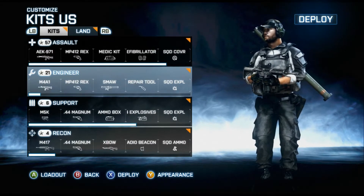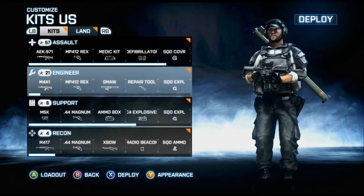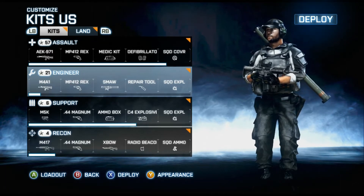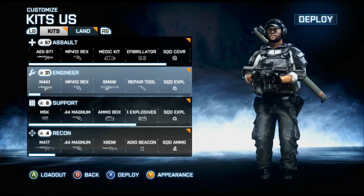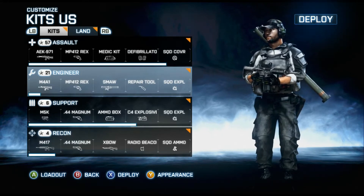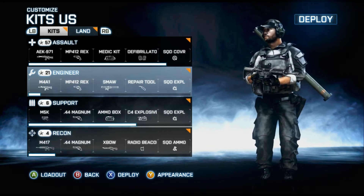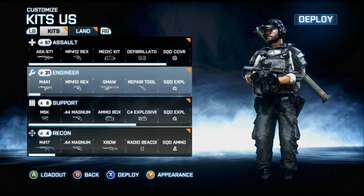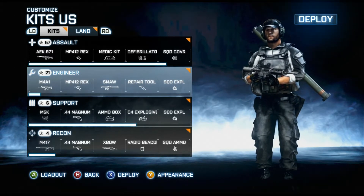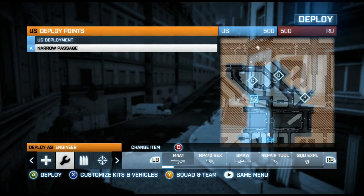It has 800 rounds per minute. In the competitive world, rounds per minute is life and death — it's DPS, time to kill. It's got a pretty good reload time; I think the reload is actually the same as the M16, which is a 1.8-second reload if you haven't emptied your clip. If you do empty it, it's around 2.35 seconds or so — don't quote me on that, it's a guesstimate. Let's get into it.